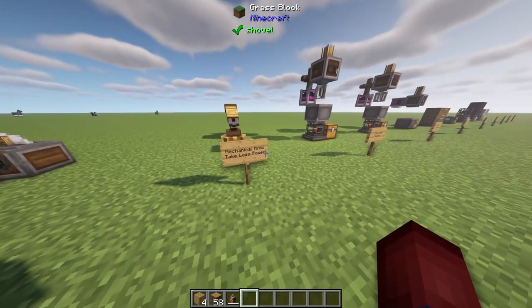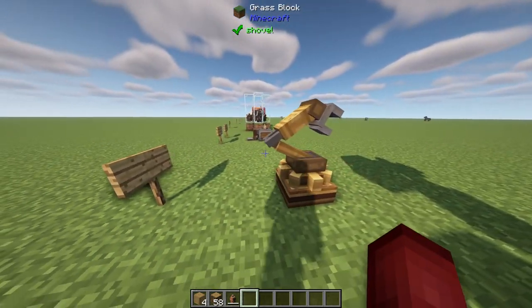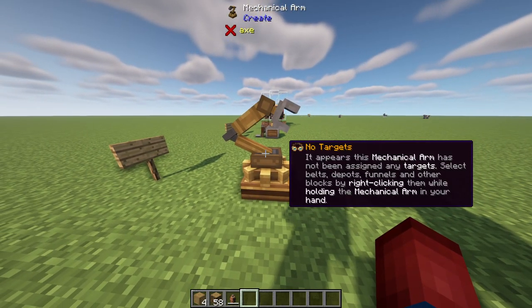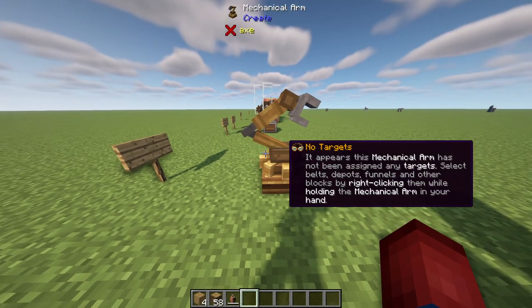Mechanical arms now take less power. It doesn't take much power anymore to actually use them. This was something I avoided a lot in my designs because mechanical arms just cost too much power — it was kind of pointless to use them. So now we can use them a lot more in our designs.